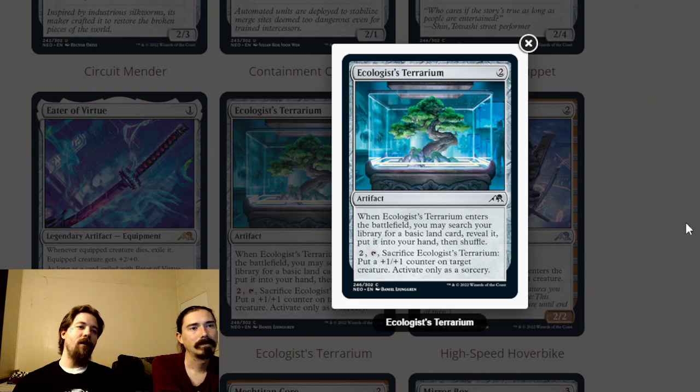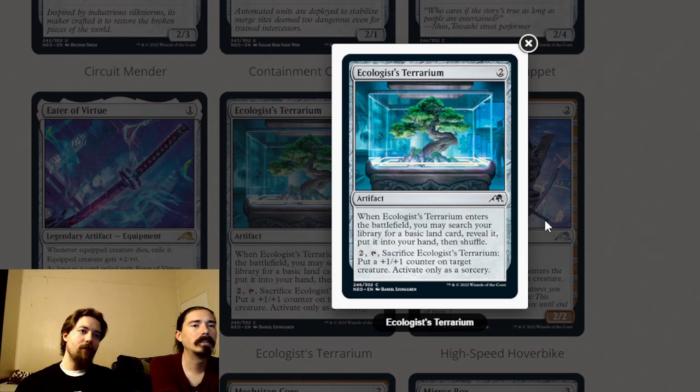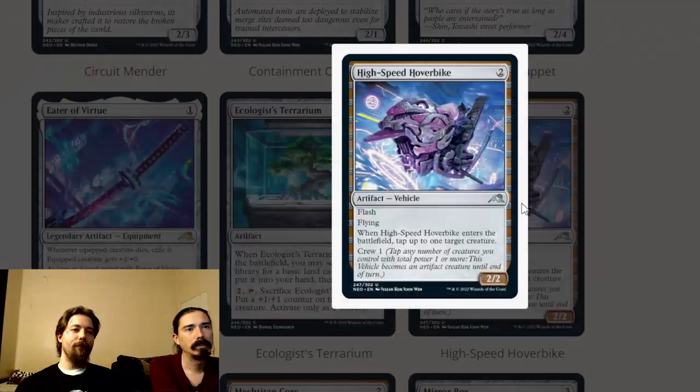Ecologist's Terrarium is a two-mana artifact. When it enters the battlefield, search your library for a basic land, reveal it, put it in your hand, then shuffle. You can also tap and sacrifice it to put a plus-one-plus-one counter on target creature as a sorcery. If you're going three colors in this set you definitely want this — it's basically the three-color enabler. If you're not three colors, skip it, because four mana at sorcery speed for a modify trigger isn't worth it.